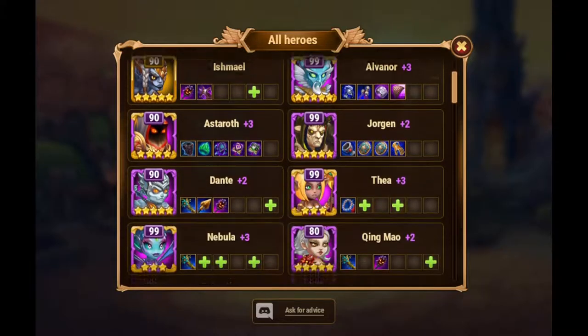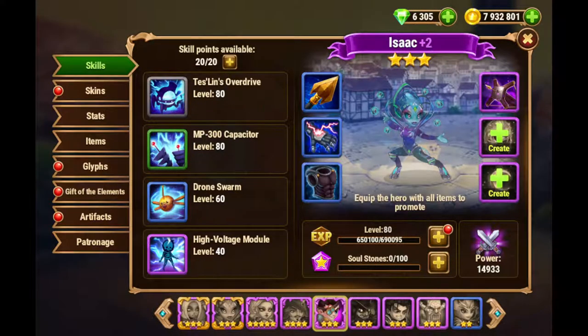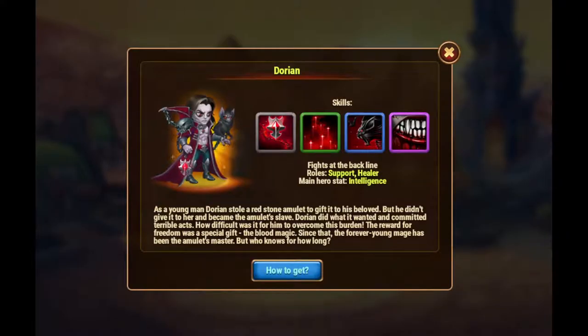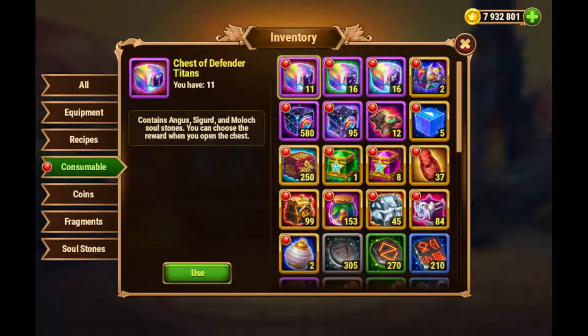So in my case, I would be doing Nebula and also Isaac. I also wanted to get Dorian and he's not summoned yet, so I need to get some stones for him. So let's go further with this plan.